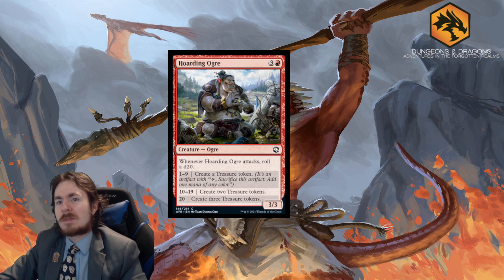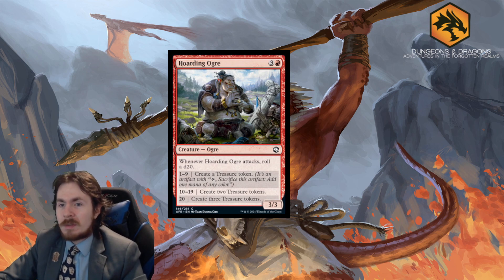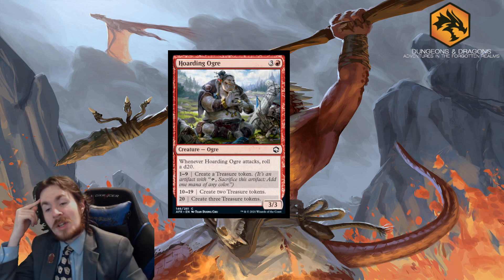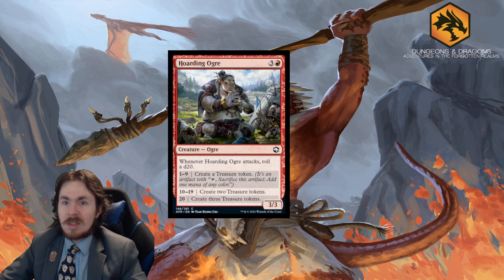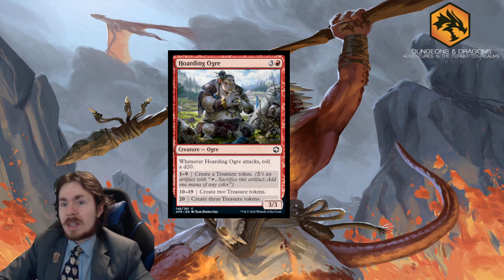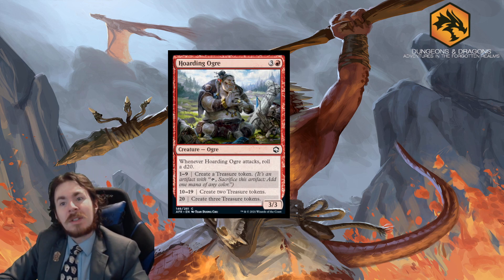Hoarding Ogre is a 4-mana 3/3. When it attacks, you roll a d20. Roll low and make a treasure; roll high and make two treasures; roll a nat 20 and make three treasures. You always get at least one treasure no matter what, so there's reliability there. In Limited it's really nice — great for color-fixing in limited if you get mana-screwed. 3.5 out of 5 in Limited. Standard is too slow.